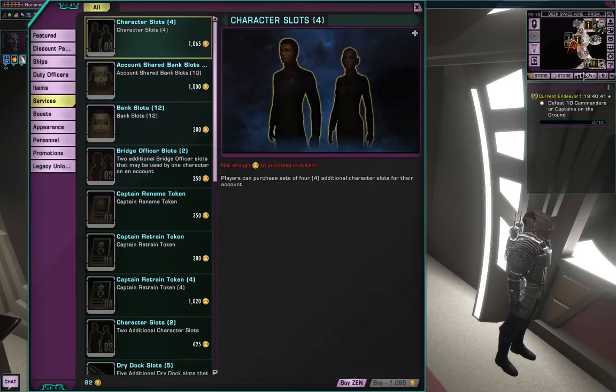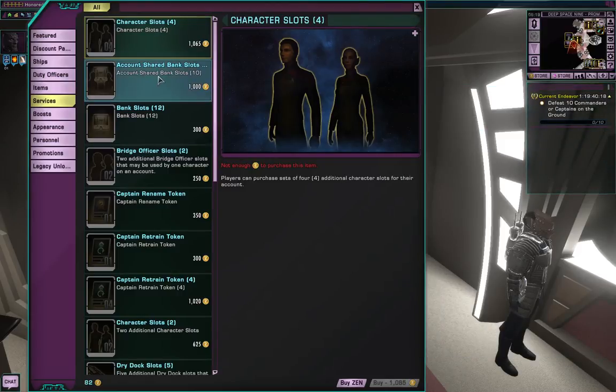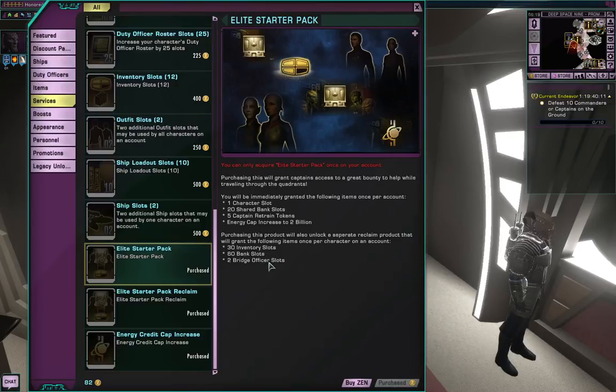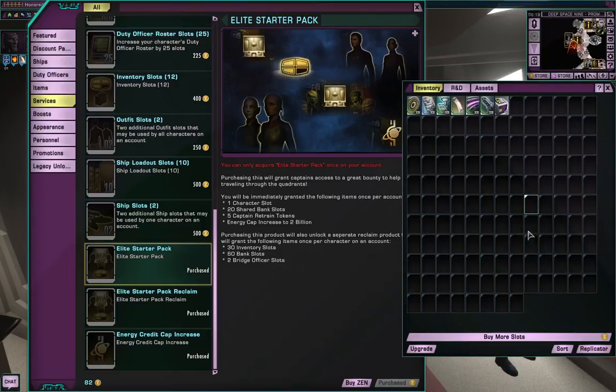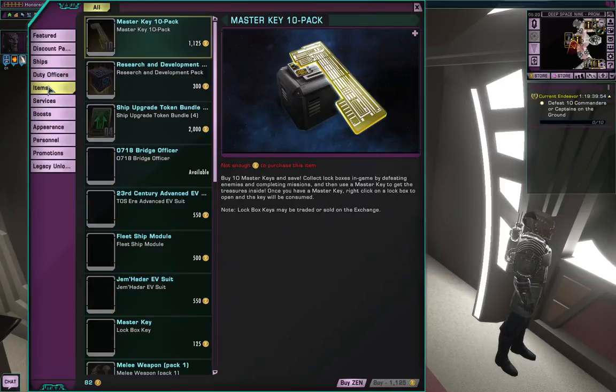Services - and then bridge officer slots, which are these things. Character slots are at the beginning of the game when you create your captain - your Klingon, Romulan, Federation, Dominion captains. There's pretty much a slot for everything. Bank slots, your inventory slots, your bank slots, your shared bank slots - which I've maxed out for most of my characters - are all here to buy more. With the starter pack, you actually get 60 bank slots within this character alone, 30 inventory slots, and two bridge officer slots as well.